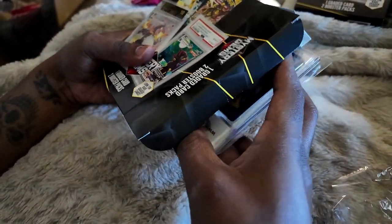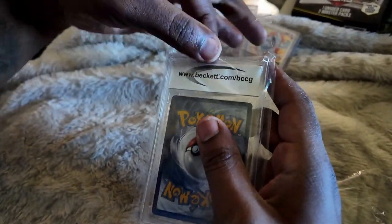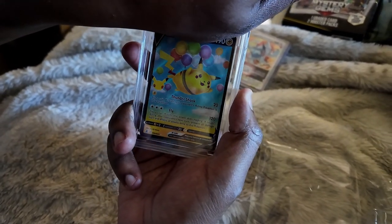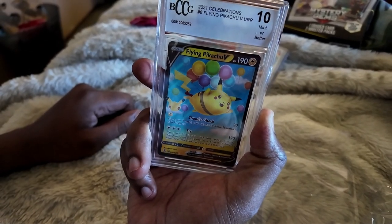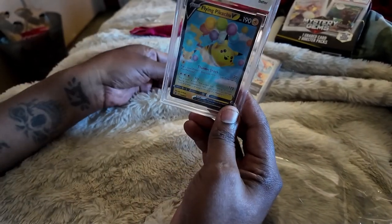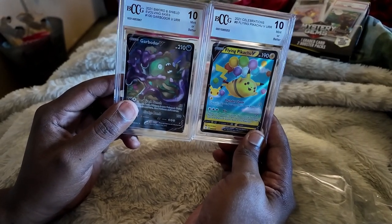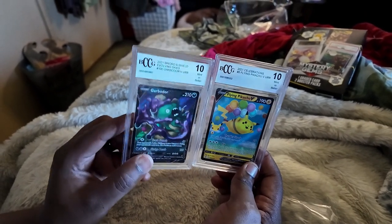Now into the graded card — we got another Beckett. The graded card coming out is the Flying Pikachu from Celebrations, and it is a Beckett Mint 10. So for the graded cards we ended up getting the Garbodor V from Evolving Skies and the Flying Pikachu from Celebrations — both at Mint 10s.